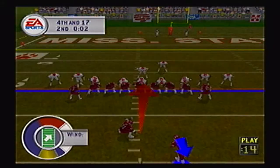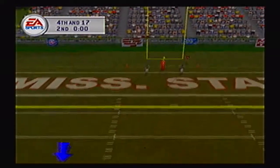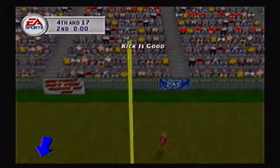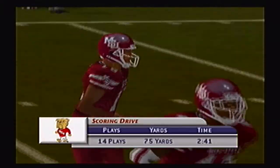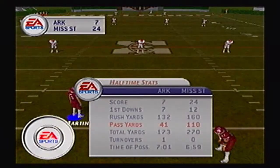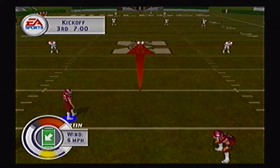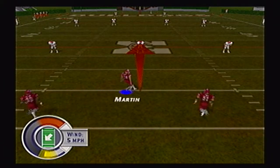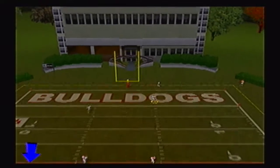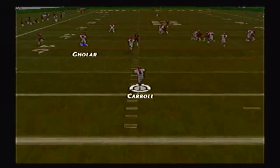Two quarterbacks have been injured so far for the Bulldogs. Mike Randall comes on for the field goal attempt — the kick is up and it is down the middle, that is good. A nice 14-play, 75-yard drive for the Bulldogs to cap off a really good first half. The score is 24 to 7. Bulldogs have 110 passing yards while Arkansas only has a little over 40 yards passing, though both ground games are getting a lot of work done.